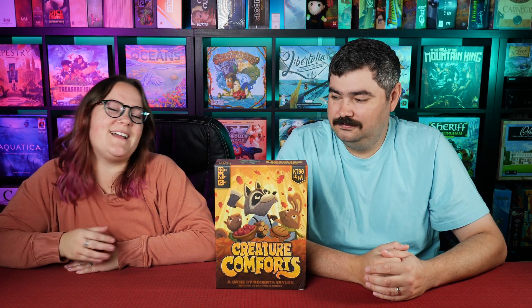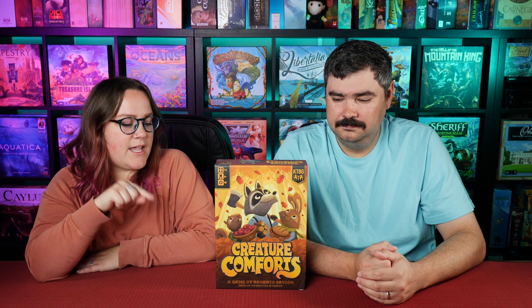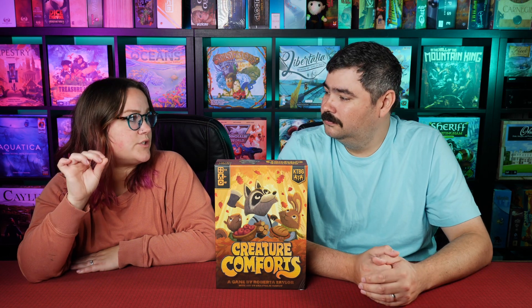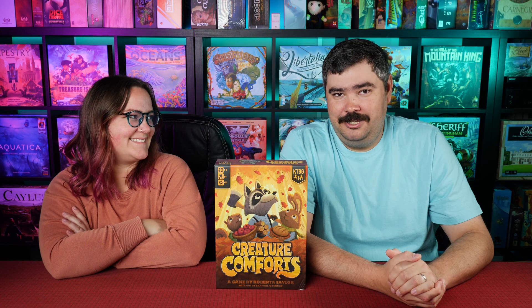Number two is Creature Comforts — it's a newer game. I don't love typical worker placement where someone beats you to the spot you need, because in most worker placements if someone's already there you can't go. This one is not like that — it's a lot more of a family-style game. It's probably my favorite on the list and the closest in cuteness to Everdell. The cards are super cute, the board is super cute — it's a dice worker placement where you collect cards and can alter the dice.